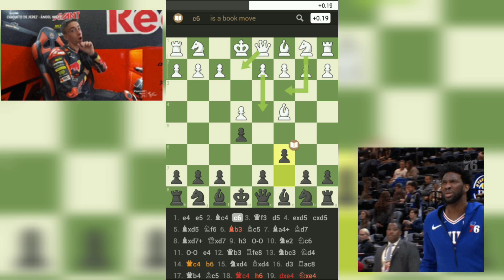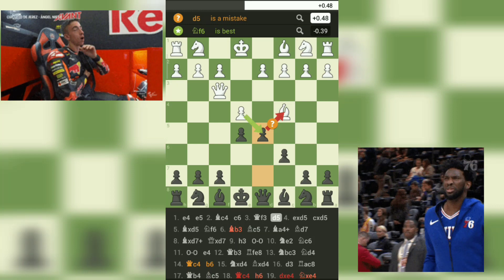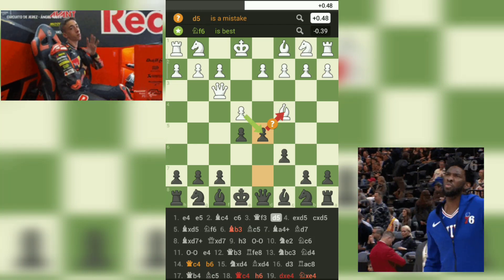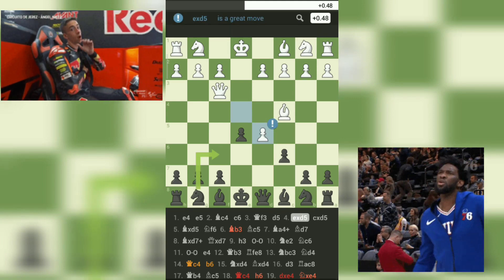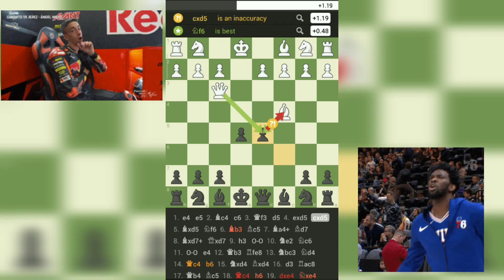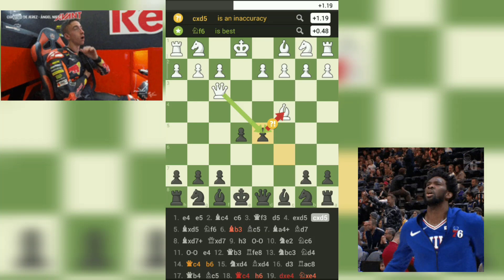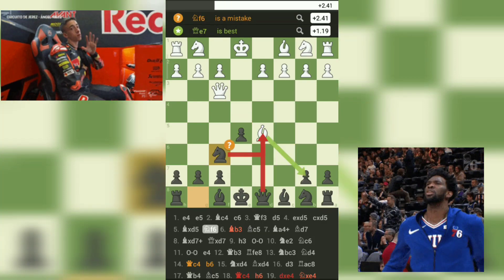Continuing the game on move 3: Qf3-d5. White's queen moves out early in the game, but black immediately challenges it by attacking white's pawn with their pawn. Move 4: Bxd5-cxd5. White captures black's pawn, and black recaptures with their pawn. Move 5: Bxd5-Nf6. White attacks black's pawn again, but black defends it with their knight, threatening to capture white's bishop.